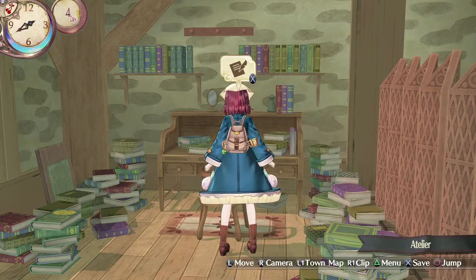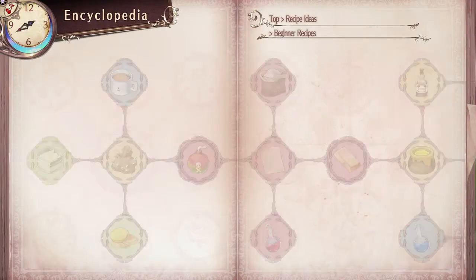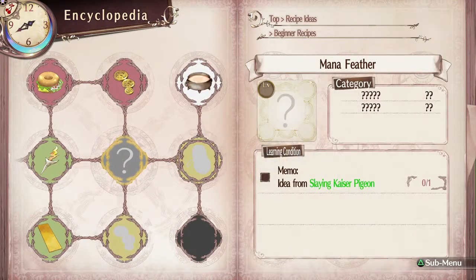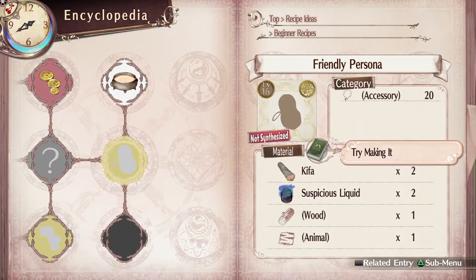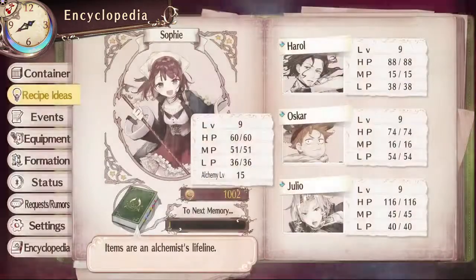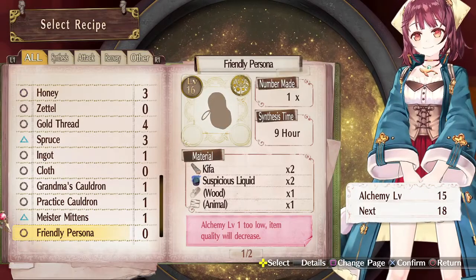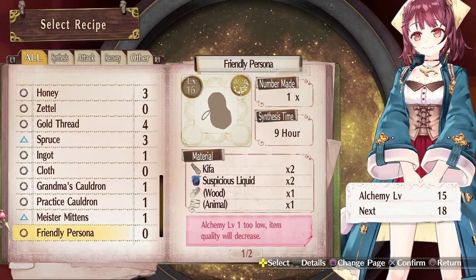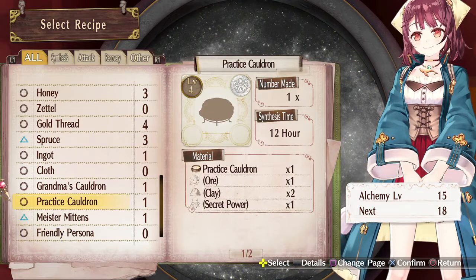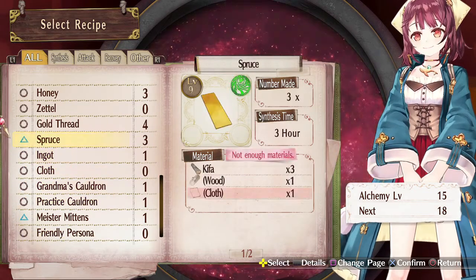Welcome back to Atelier Sophie. Again, always never sure what to do when we start up again. So we still have this thing where we need a Kaiser Pigeon, and we can make the friendly persona — I think that was what we were going to do. We can't make the friendly persona though because our alchemy level is kind of low, and with the practice cauldron we're not really going to get much better, so we opted not to do that.